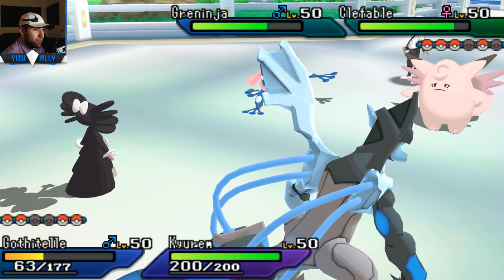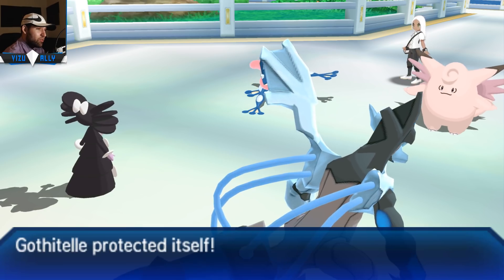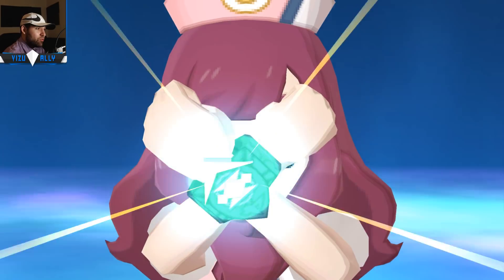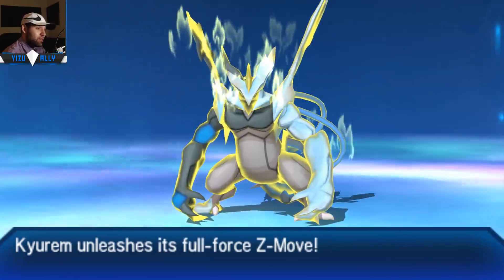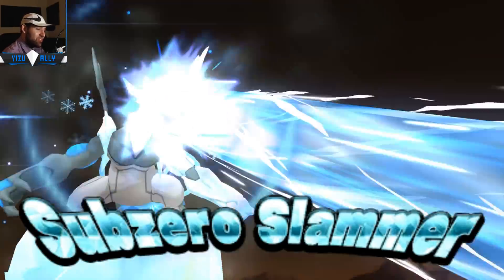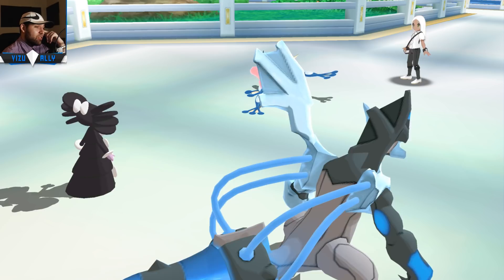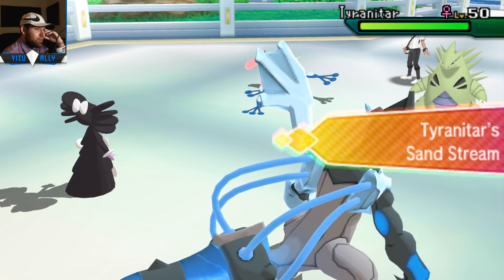I bring in Keldeo as Gabrielle brings in Greninja. Greninja should be able to knock out Gothitelle at this point so I just Protect, expecting Greninja to attack that slot and Clefable to go after Keldeo. Clefable is reminded it can't switch out with Gothitelle's Shadow Tag - so it's going to get hit by this Ice Z-Move and that thing is going to blow it back. Clefable's not going to live Sub-Zero Slammer with Freeze Shock - that is really nice. I was scared of Protect right there, but maybe they just thought I had Life Orb Keldeo.